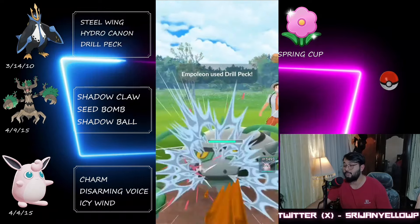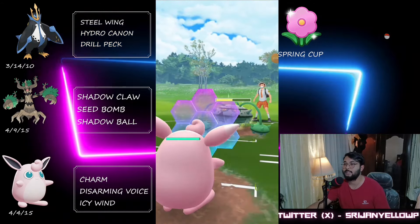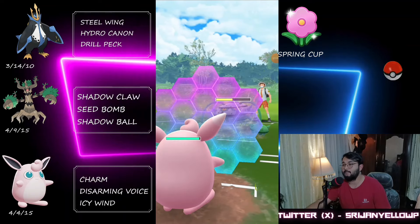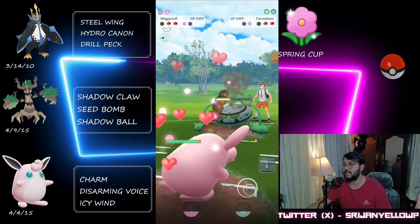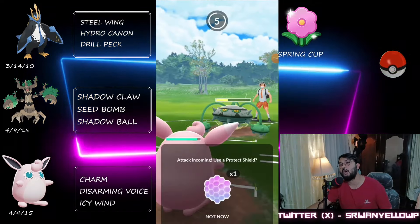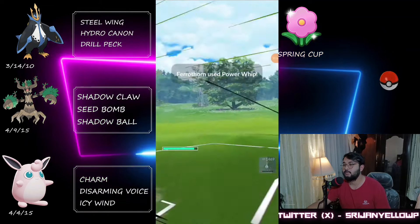That's interesting — Play Rough does a lot of damage even though it's resisted on a steel type. I had to hit the Hydro Cannon but couldn't find them all the way down. I've got a move stored and they come back with their Ferrothorn. I hit the Drill Peck — they don't shield it, obviously, since it's not super effective on a steel type. They throw Flash Cannon, but that's a good shield on our end as it would have done a lot of damage to our Wigglytuff.